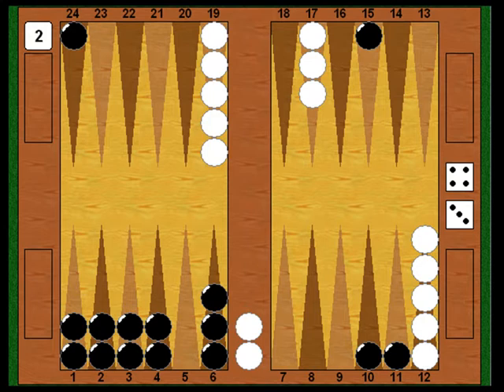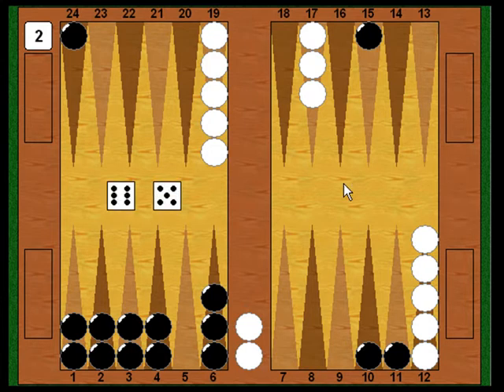Now White's on roll — he's going to need some fives pretty quickly or he's going to be closed out rapidly. He shoots and gets a six-five — not a bad roll. At least he gets to bring one checker in. With a little luck, maybe he can get that second one in and turn the game around.